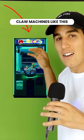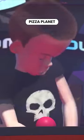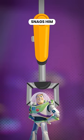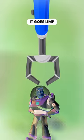Claw machines like this are rigged. Here's how they screw you. So you stroll into Pizza Planet, pop in a couple quarters, and pull the crane over to that sick Buzz Lightyear. The claw drops, snags him, and then all of a sudden it goes limp and fumbles the bag.